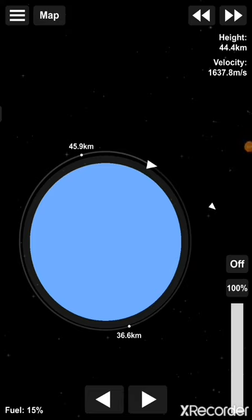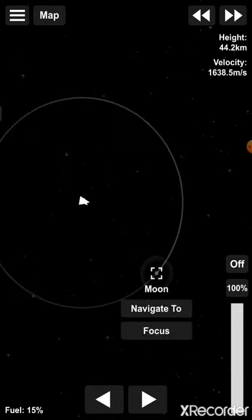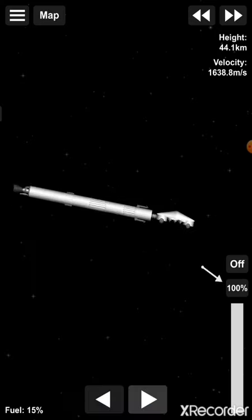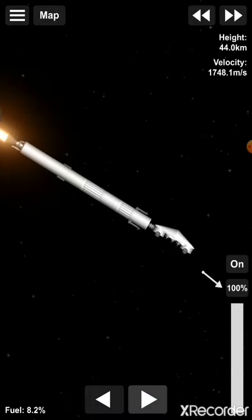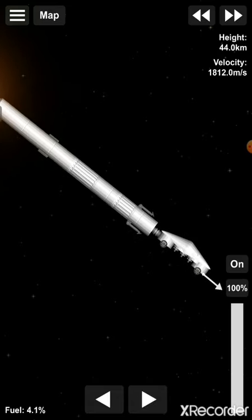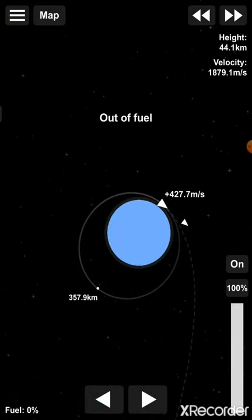We now have an orbit. It isn't perfectly circularized, but that isn't really needed if you want to go to the moon. What you want to do is click on the moon, hit 'navigate to,' and it will show you how much you need to accelerate. For me it's about 614 m/s. Just accelerate while pointing towards the arrow on the right side of the screen, and you'll see your orbit expanding, which is a good thing.